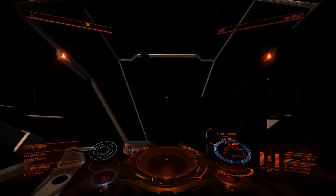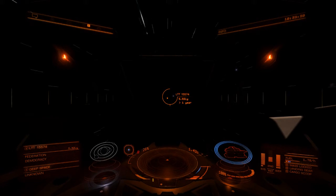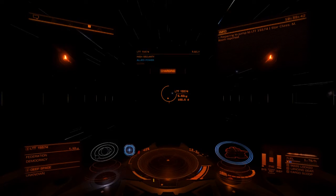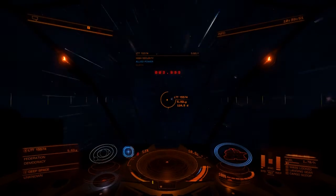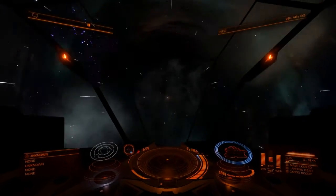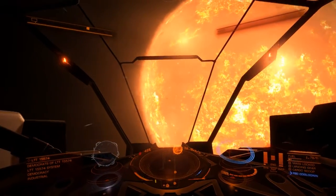That dot shows exactly the front of your ship, where you're pointing all the time — so that's where you're going to go. When I put that right in the middle I know I'm pointing directly at LTT 15574. We're going to jump there and scoop. You'll see it's class type M — that briefly appeared on the top right of the HUD. That's a scoopable star. The scoopable ones are KGBFOAM — that's nice and easy to remember; none of the other types are scoopable.